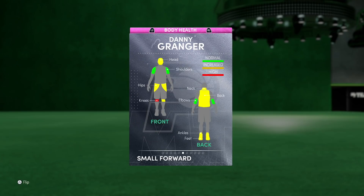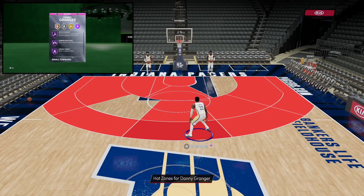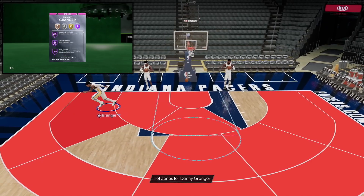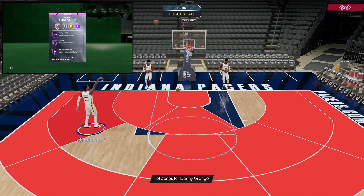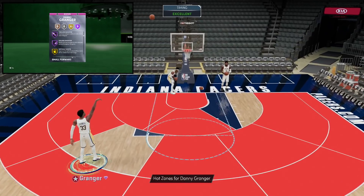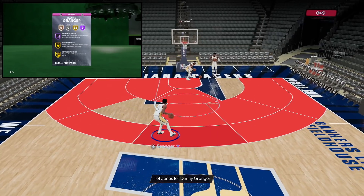He comes with 9 hall of fame badges and 32 gold. The badges he comes with are even crazier: hall of fame catch and shoot, corner specialist, circus threes — that's right, hall of fame deep threes right off the bat, which is just crazy. Sniper for those of you that use the shot stick, it's super overpowered. Hot zone hunter, slippery off ball, tireless shooter, and volume shooter — all hall of fame badges are definitely offensive badges.